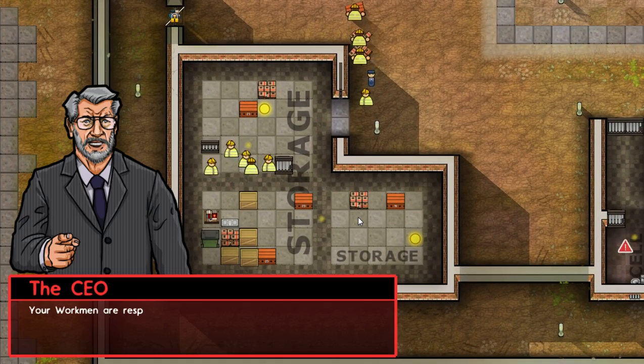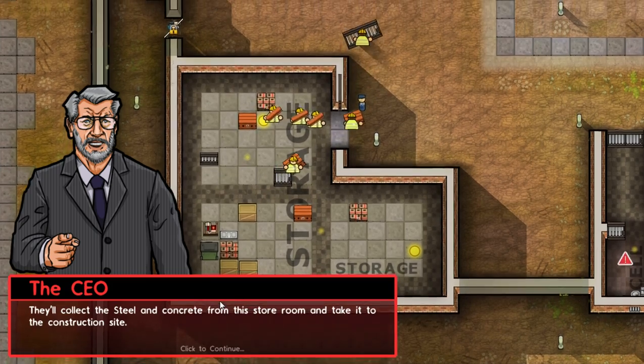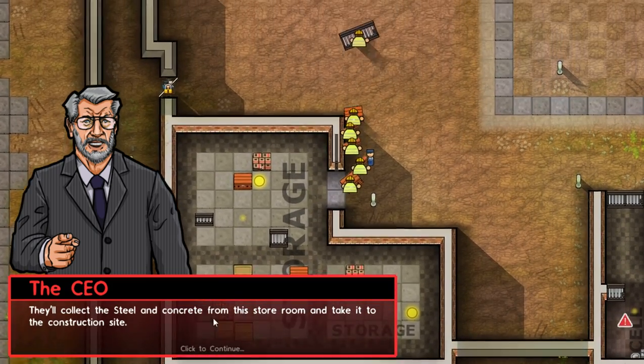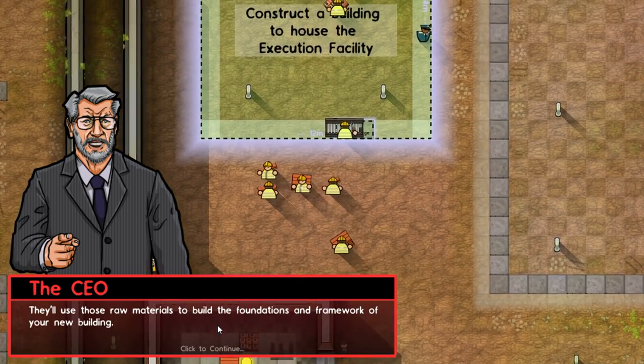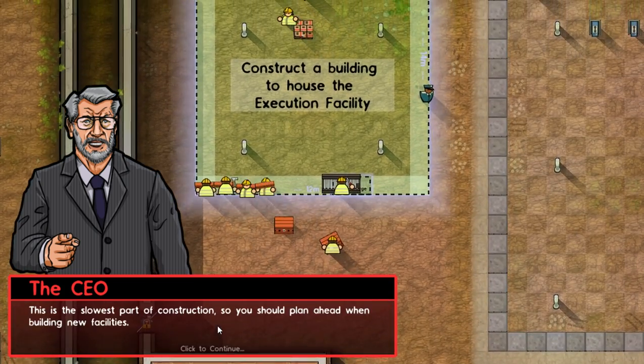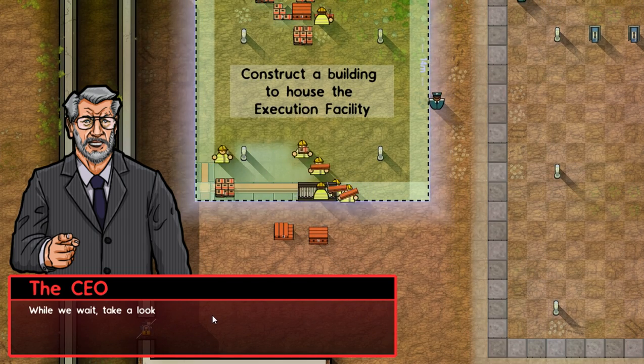This guy will call us and say: your workmen are responsible for constructing things. The storeroom has all the stuff where they'll need it. They use raw materials to build foundations — framework — this is the slowest part of construction. So you need to plan ahead when you're building new facilities.